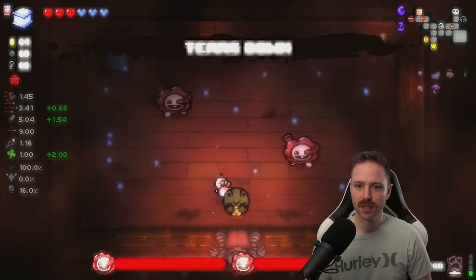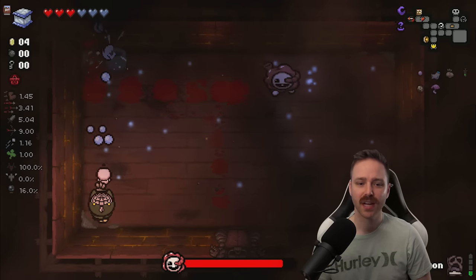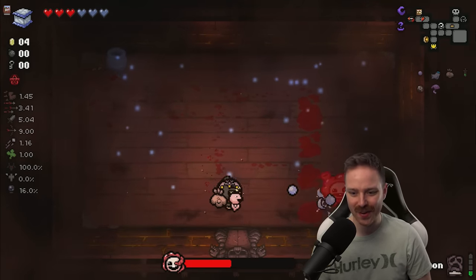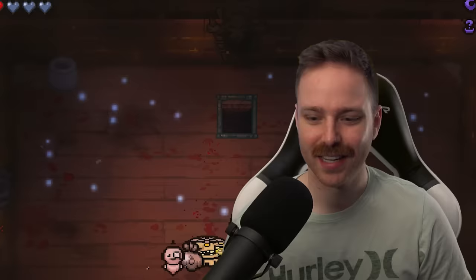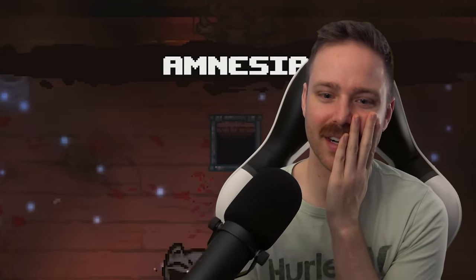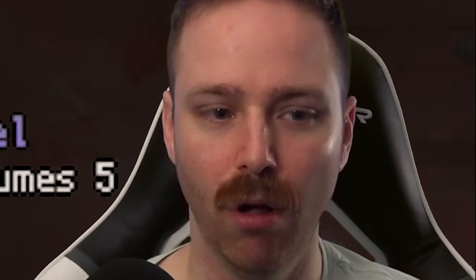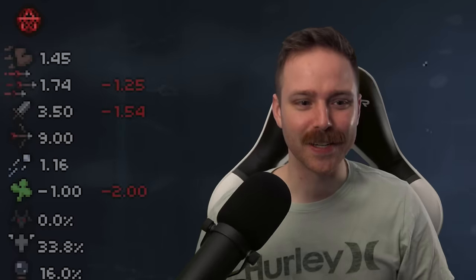Let's use this pill on the boss. Tears down — we ended up getting a tears up because of the whole way that works, but it's a per-floor effect. So starting the next floor I will have that tears down. Cat's Sack — I'm using all these tears down items. Automatically consumes five random pills. I thought I was supposed to get a stat up every single time I use it — maybe it was only the first pill that you use that gives you a per-floor stat up.